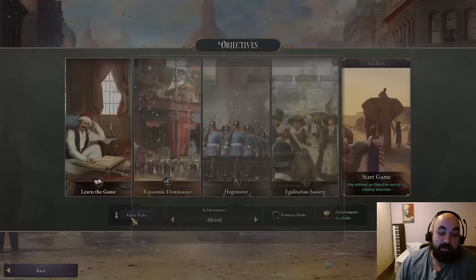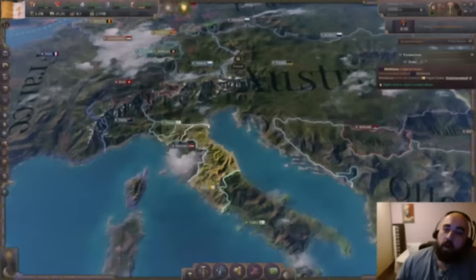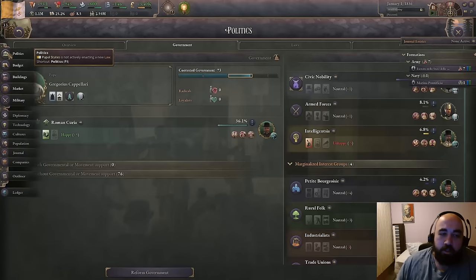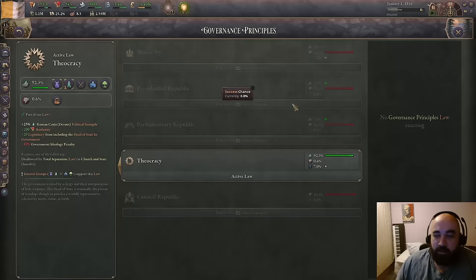We are playing as the Papal States, and God will construct or use our pool this game. Now we are in and there is no private construction queue. I'm pretty sure this is the opposite of letting Jesus take the wheel. So what we are going to need to do is get off of theocracy and onto monarchy as quickly as possible. But before we do that, we're going to review some of the unique features of the Papal States.